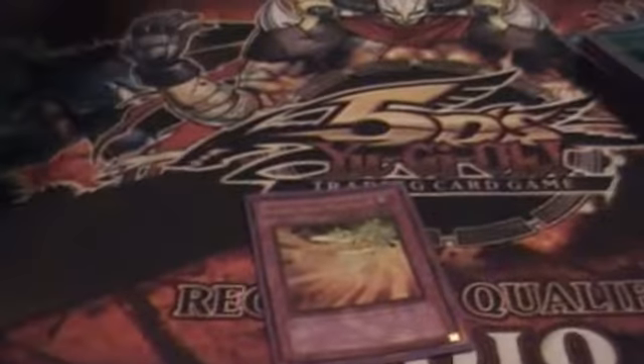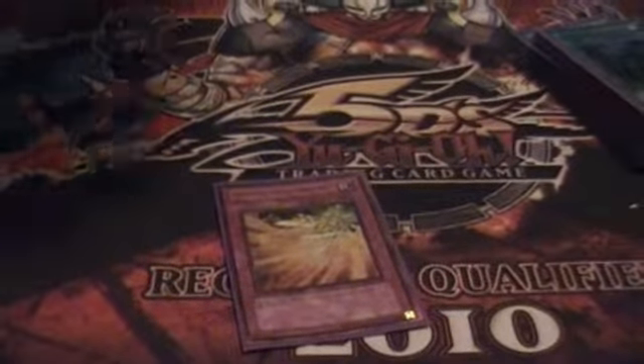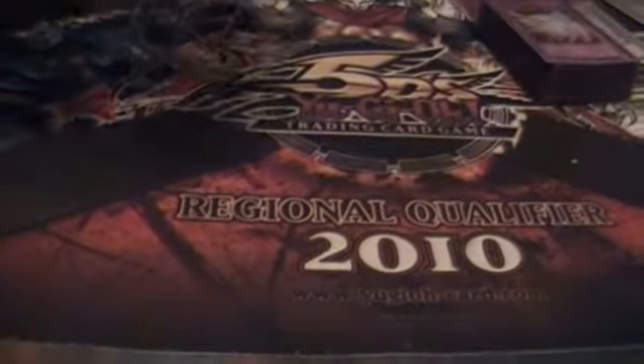And now for traps — you have Wing Blast. Discard Dandelion or Plague Spreader to return one card to the top of their deck. It's a really nice card.